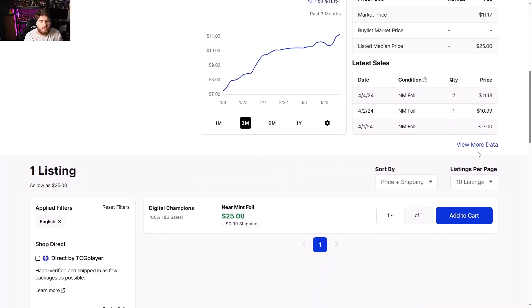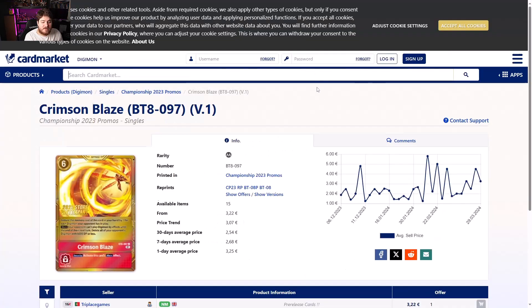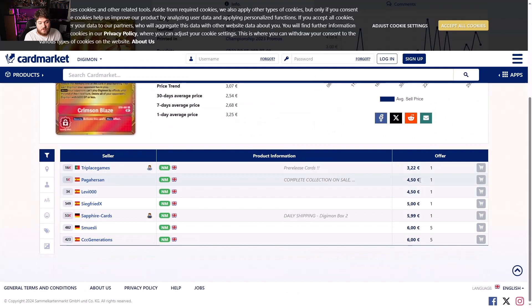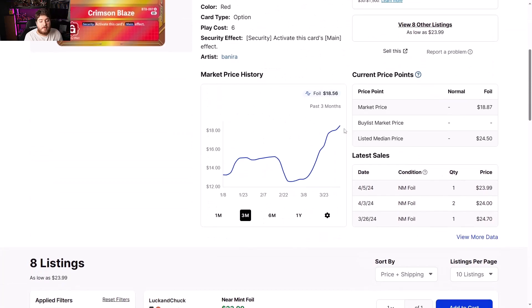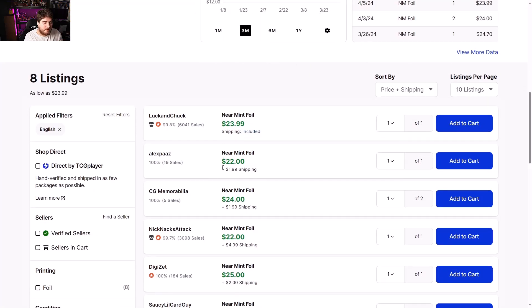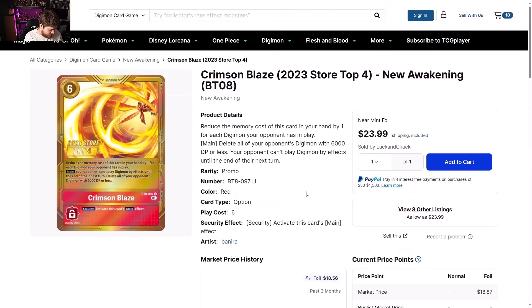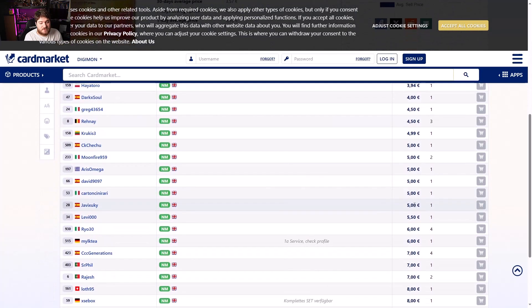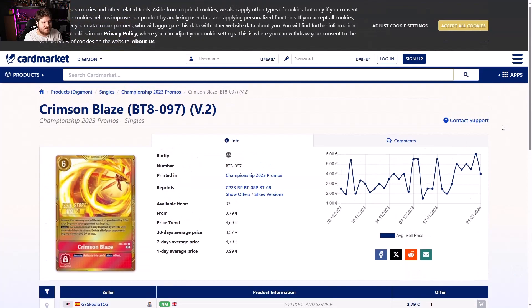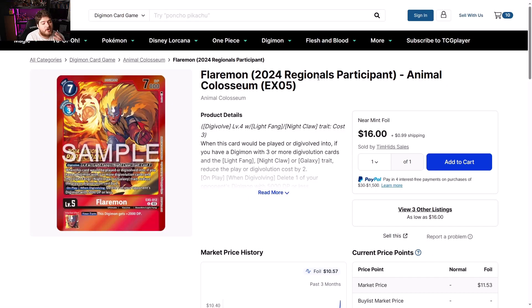Crimson Blaze 2023 store participation New Awakening BT08 bumping up too — looking at $12 for last sold but $25 buyout. Europe side looking like three euros 20 cents to four euros 50 cents. The second version of Crimson Blaze 2023 store participation New Awakening BT08 is also bumping — looking at $23 to $24 at the top four. Europe side looking like three euros 50 cents to five euros, barely touching it.